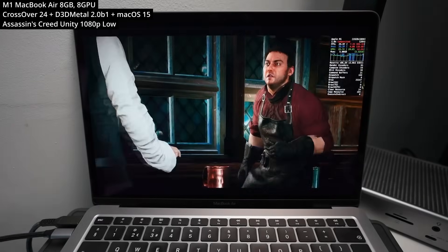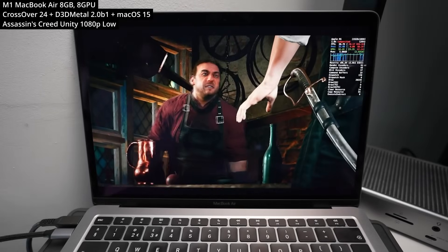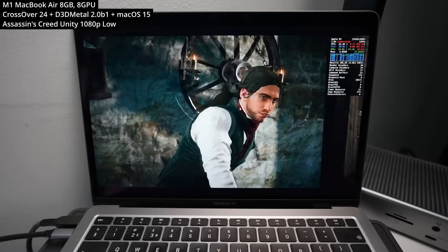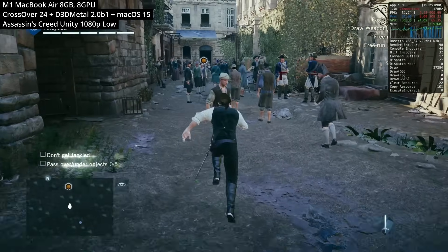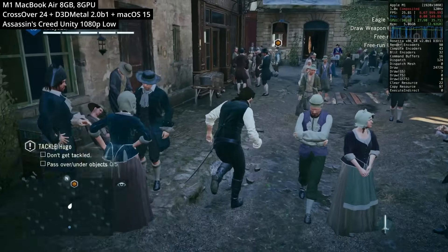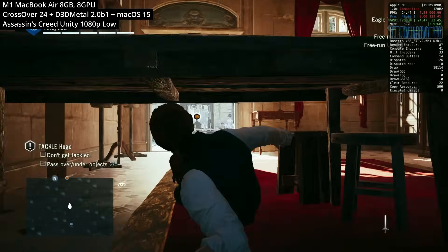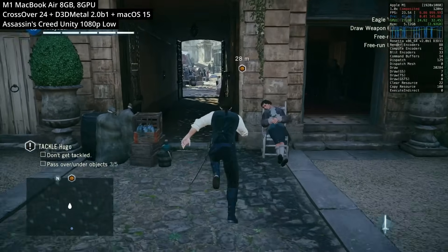Next up is Assassin's Creed Unity. This is another game which only works on Game Porting Toolkit 2 — not because it requires AVX, but there's a new fix in D3D Metro version 2 which allows us to play this game now. Despite this being from 2015, we still need to run this at low in order to get a playable frame rate. These Assassin's Creed games have huge open worlds with dozens if not hundreds of characters on screen at once, yet at 1080p low we're still getting a decent 25 to 35 FPS, which isn't too bad considering how many translation layers are at work.